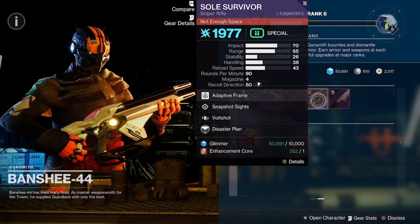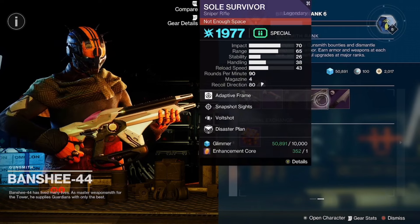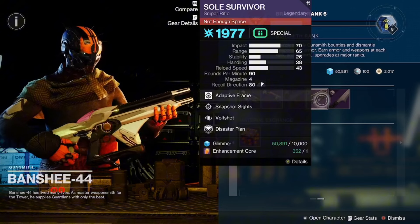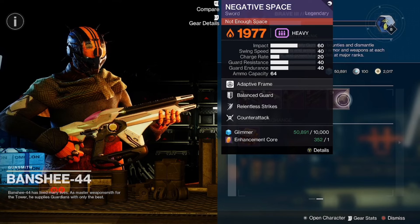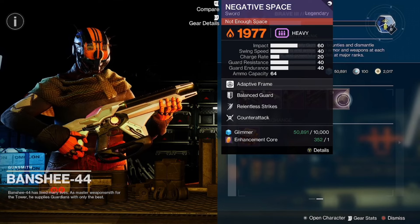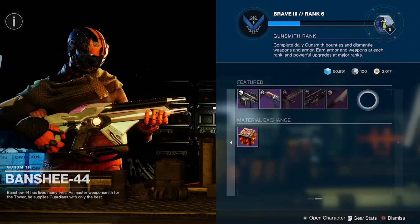We got the Sole Survivor with Bolt Sampler and Snapshot Sights with a Handling masterwork — a very good roll for the Sole Survivor. I would say pick that up for sure if you haven't picked it up before or you missed the previous season it was given. We also had Negative Space with Counterattack, Relentless Strikes, and Balanced Guard with the Impact masterwork.